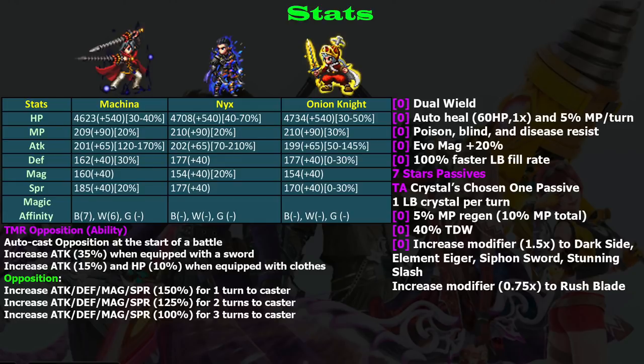To get 170 percent, you need to equip a sword because 170 is reached when you equip his Trust Master, Opposition. The Opposition gives a 50 attack boost, which is very good, and 10 HP, putting his health at 40. It is lower than Nyx and Onion Knight, but that's okay because he is an attacker. For attack boost, Machina is good, but remember you only have three ability slots left.